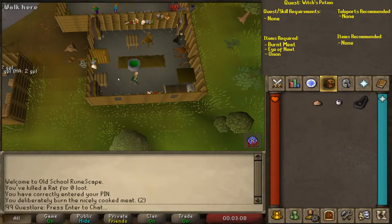Howdy folks, and welcome to 99QuestLore. Let's get started on Witch's Potion. There are no quest or skill requirements for this quest, and the items required are Burnt Meat, an Eye of Newt, an Onion, and another item which you'll get during the quest.